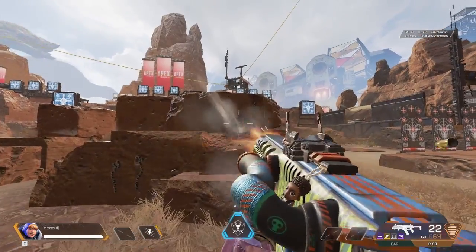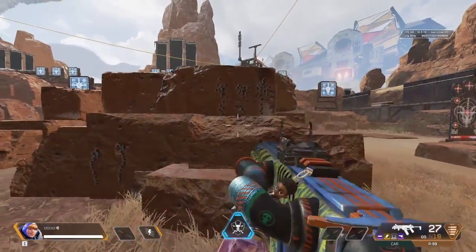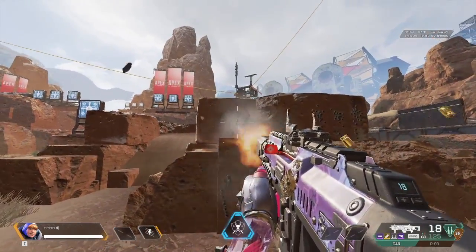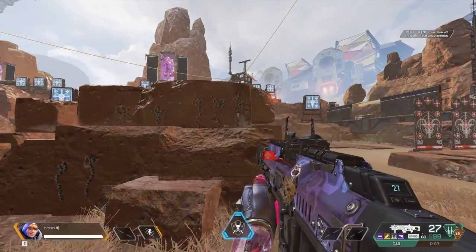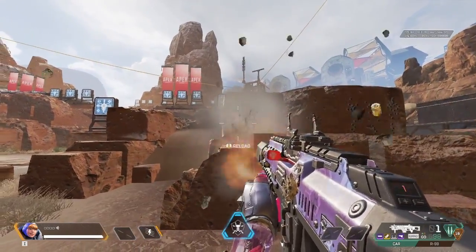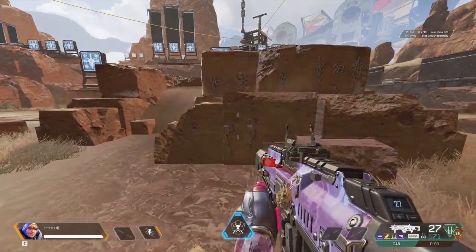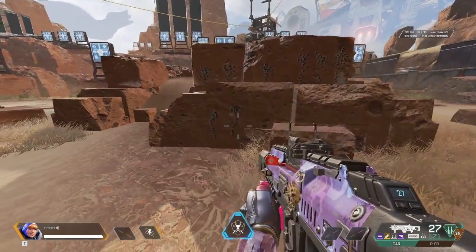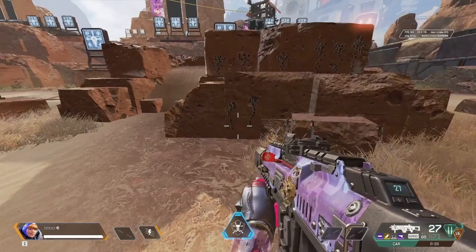Now let's see what happens when you hip fire. That's the R99 — and now the CAR. You can see the R99 stays close to the center, goes up, and doesn't have a big spread. With the CAR you have a bigger spread from the beginning of your hip fire. So for hip firing, the R99 is better than the CAR. In summary, the R99 has better hip fire recoil control, while on ADS the recoil looks about the same — just mirrored directions.